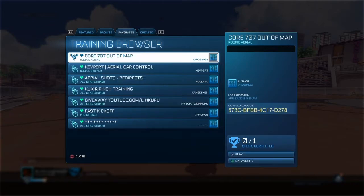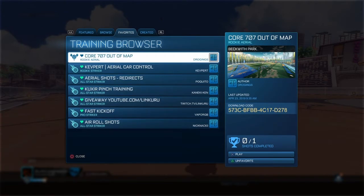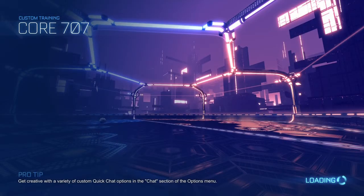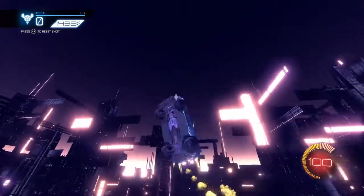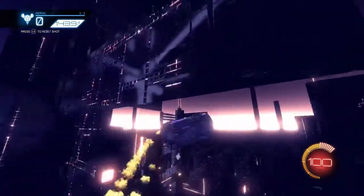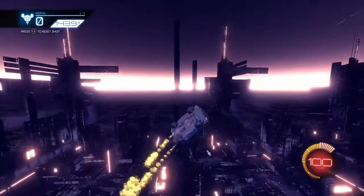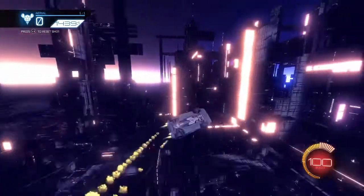I'm on PlayStation so I can't use custom maps, but the Core 707 out-of-map code should be on your screen now. It's basically a custom Rocket League map — you come out of the Core 707 area and you can just maneuver around. There's no real course, you just do what you want.